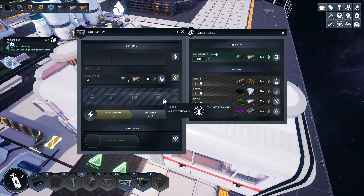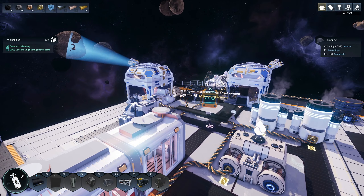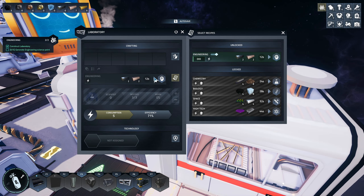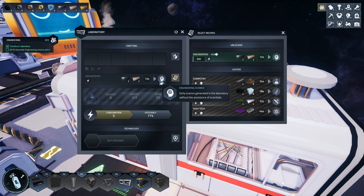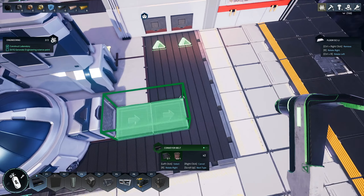Gonna need more power. Okay, so why is this not producing? Do we need scientists or something in here? Generate engineering science points to process. It's all powered up. Early science is generated in the laboratory without the assistance of scientists, so we don't need scientists — we just need these things.